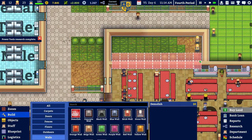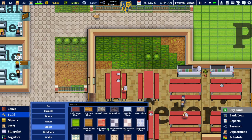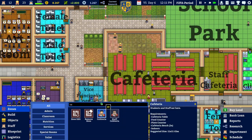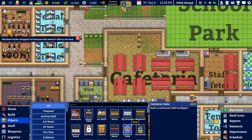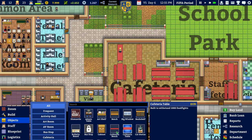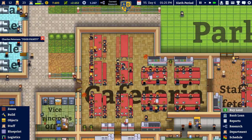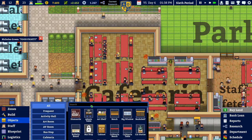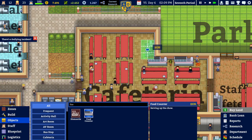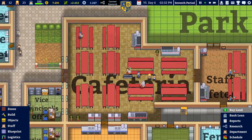We will demolish all of this, add floors right here, have cafeteria space, and add an additional cafeteria table right here. We can move one of the food counters right here and then sell the old one. Yes, this looks way cleaner than before.